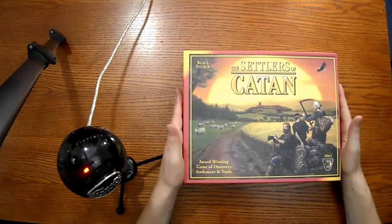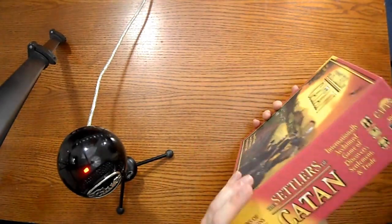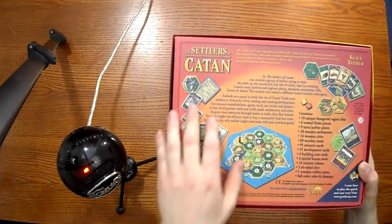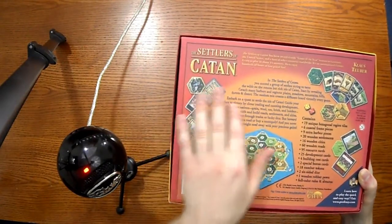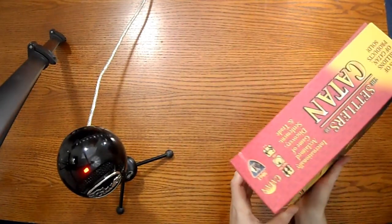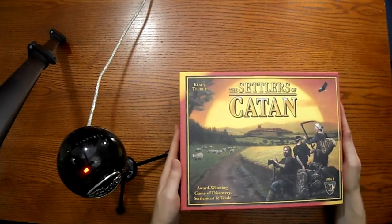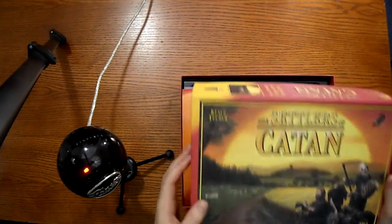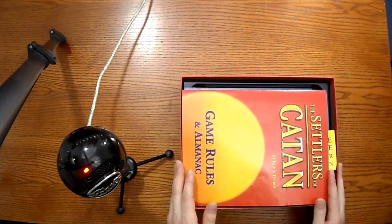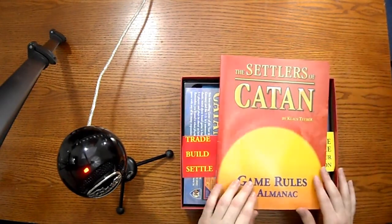So I'll go ahead and show you the inside. Actually, I'll show you the back real quick - hopefully I don't dump all the pieces everywhere. So there's the back. This just shows the pieces and stuff. So inside we have our game booklet, game rules, and almanac.